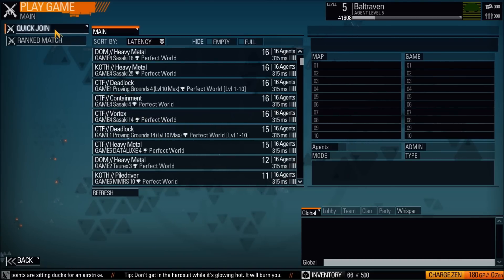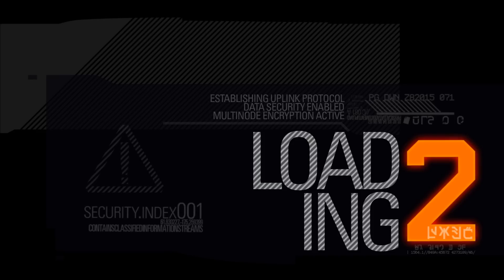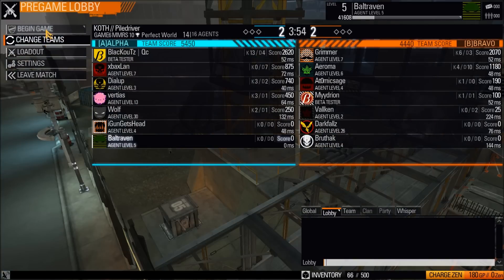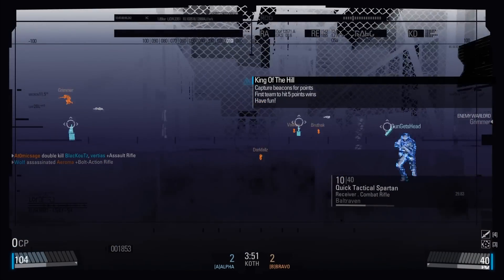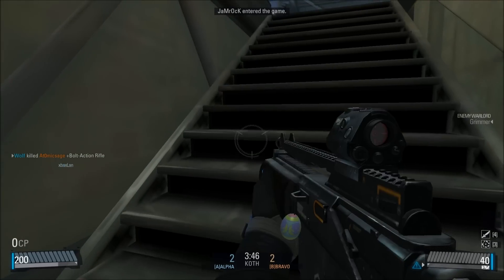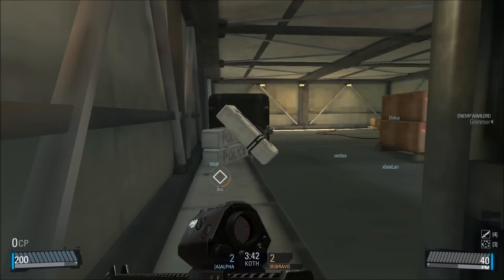But if I have to, then I have to — I'll just click quick join. A lot of the servers look full. I can't really tell which ones are Proving Grounds and which ones aren't. I don't really care, cause I won't lose. Begin game. In this mode there are nodes in different parts of the map, and you capture them — actually there's only one node at a time and you and your team have to go capture it.